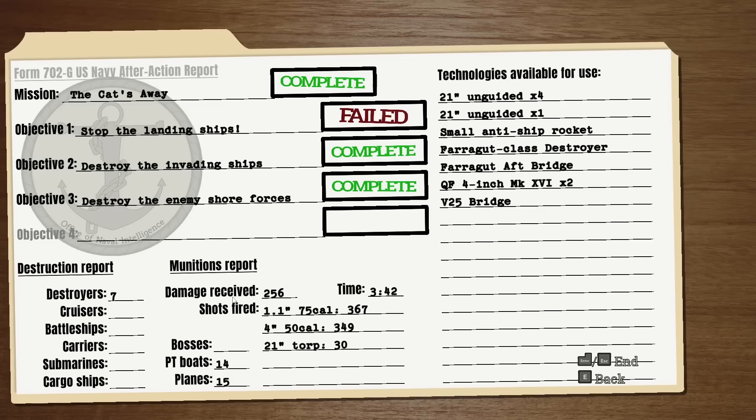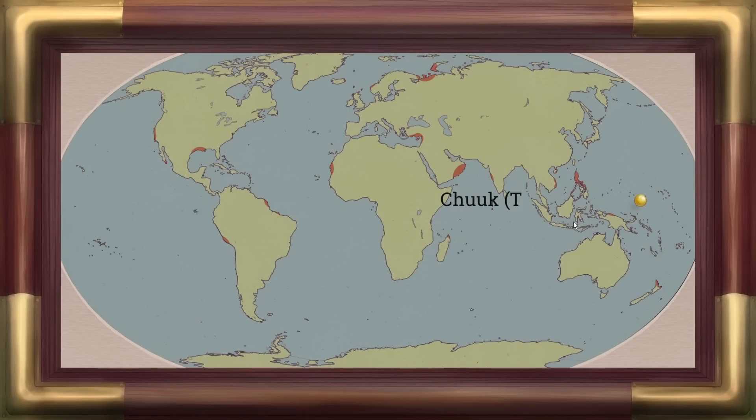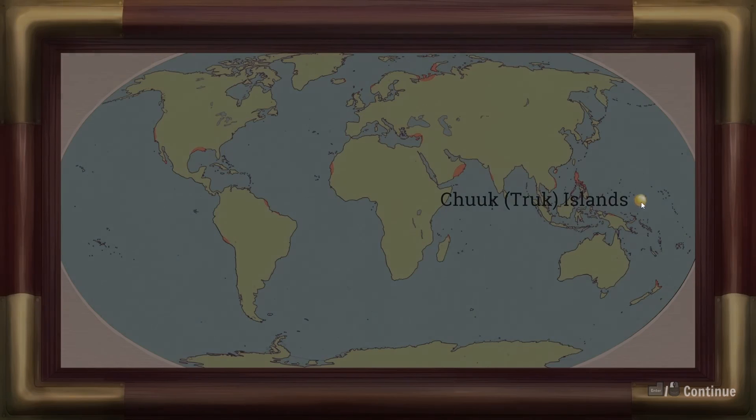This briefing reminds me a lot of GoldenEye. Objective one — stopping the landing ships — we failed, but that allowed a new objective: destroy the enemy forces on shore. There are many different ways to play — we could have headed them off at the pass and stopped the landing ships, then dealt with the navy and aircraft. In the last mission we shot down about 15 enemy planes and destroyed 15 PT boats. Two days later, our new mission: Paralysis, at the Truk Islands.